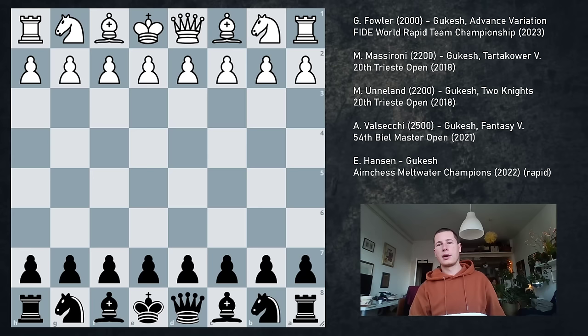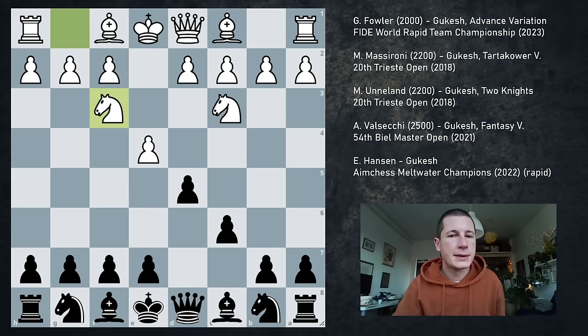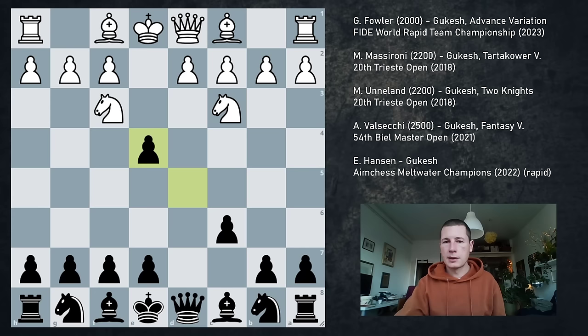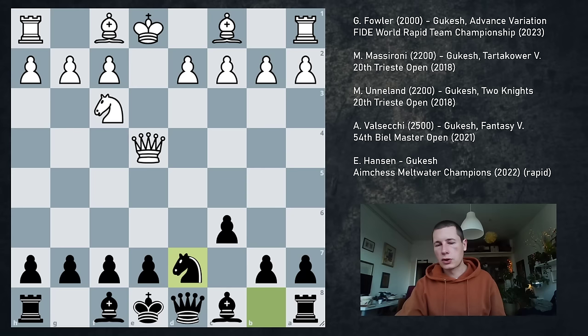The next game was played in the Norway Chess Open in 2021. Matija Suneland is Gukesh's opponent — about 2200 FIDE, so again not the strongest of opponents. Gukesh was 2600 at this point. e4, c6, Nc3, d5, Nf3 — we get the two knights. And Gukesh doesn't play Bg4, which is what I always play. Instead he takes on e4, Nxe4, and Nf6. This is fine — the other way to play against the two knights. Qe2, fine, Nxe4, Qxe4, and Nd7.